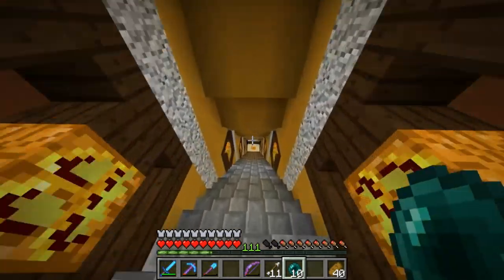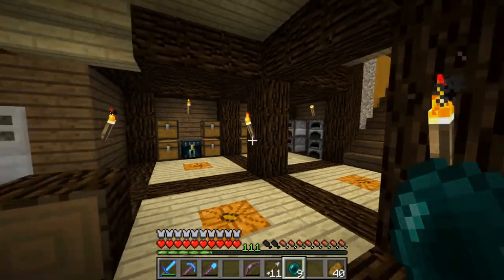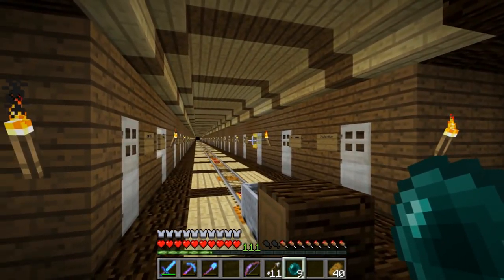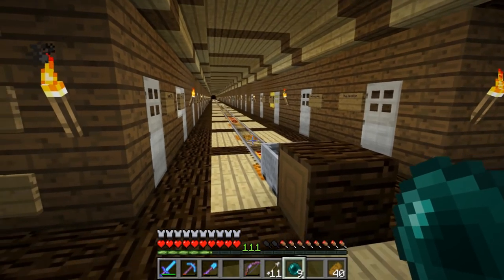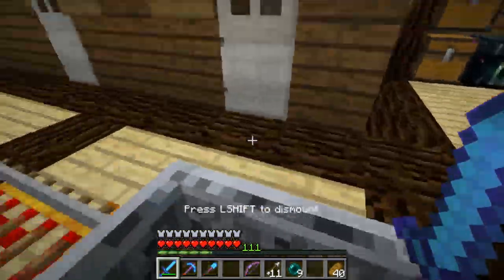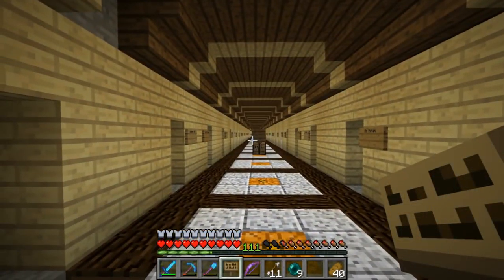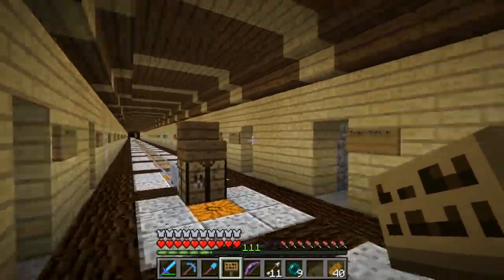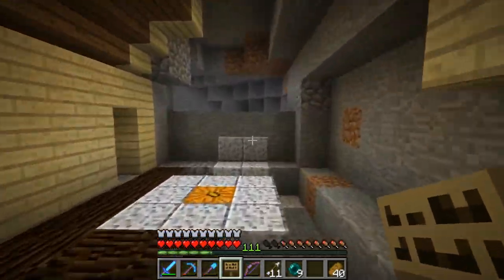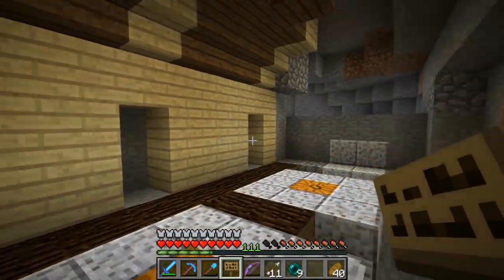During the stream we also added a bunch of ender pearl dispensers around the world — one at the end portal area, one in the nether at the nether castle, and a few other places. I do have a couple other suggested things to add in the next few days but haven't had time because we've been working on the big bedrock pixel art project, which we'll probably still be working on throughout most of this week.